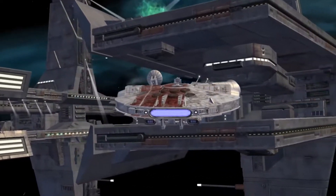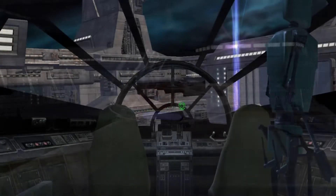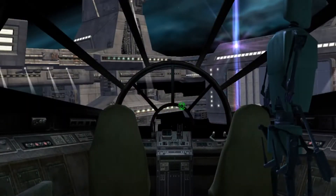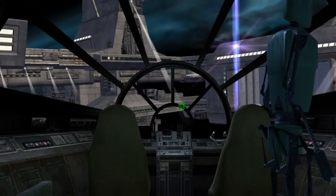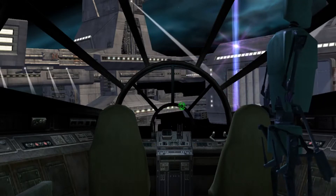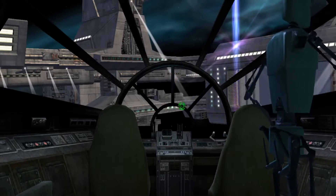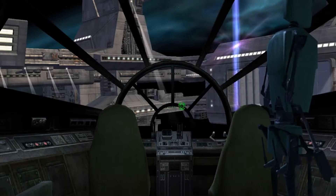We'll dock here and take a look inside. So this is my maintenance droid, Walter. He takes good care of everything on the ship if I'm not on the ship or if I'm taking care of business. He maintains all systems and he does a really good job. Walter, you're amazing.